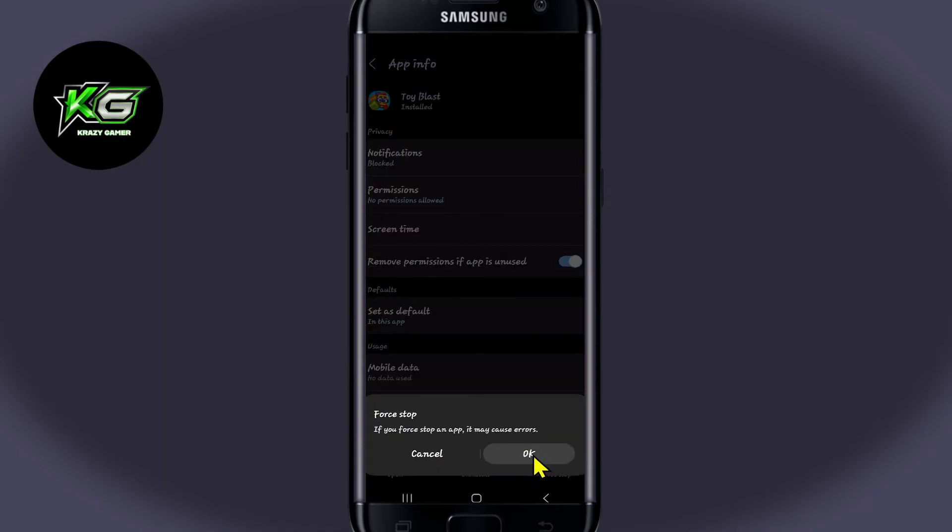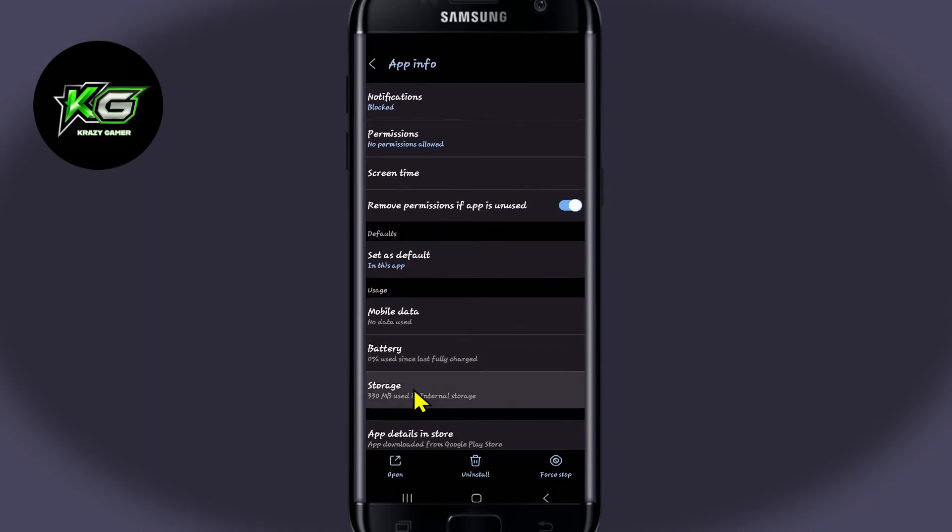Now tap on Force Stop at the bottom right corner first, and then tap on OK to stop the app. You can then scroll down and tap on Storage.